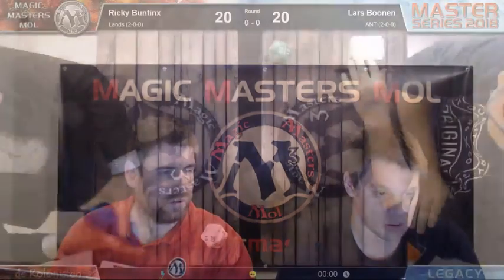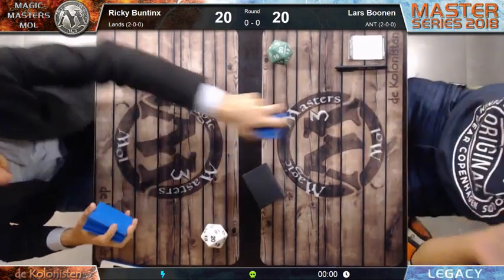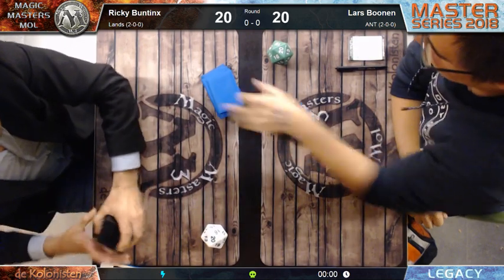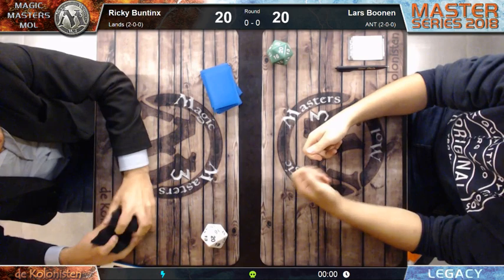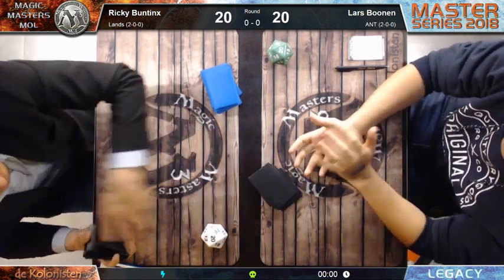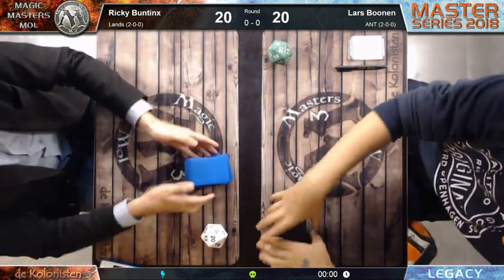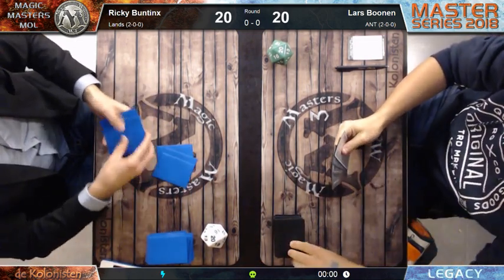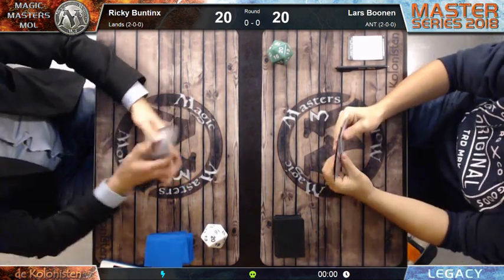Let's see what's going on. As told, we have Lars Bolne playing on the right side, and on the left side we see Ricky Buntings playing the Lands deck. Everybody knows Lands - it plays a lot of lands to lock down the opponent. It doesn't do anything against storm.